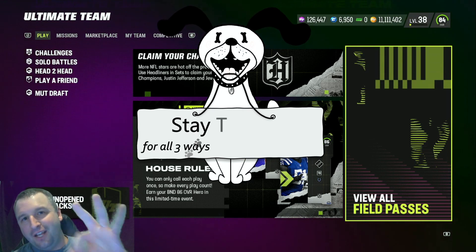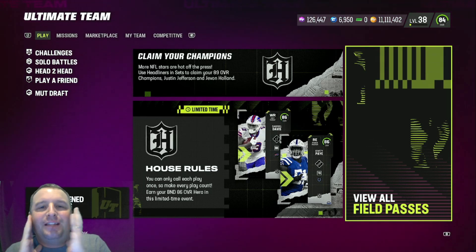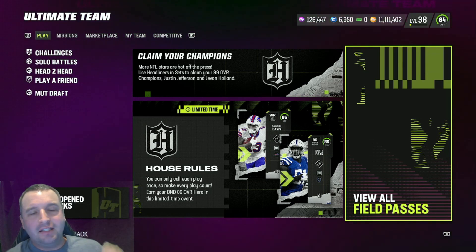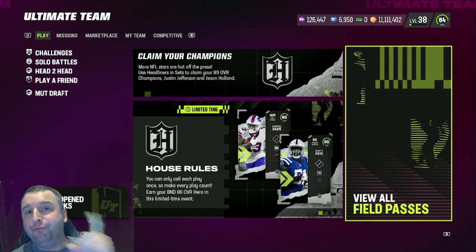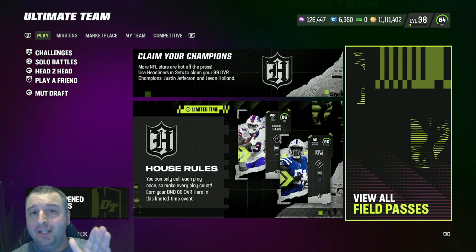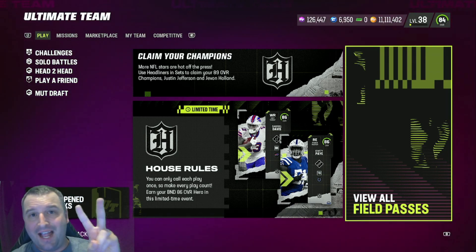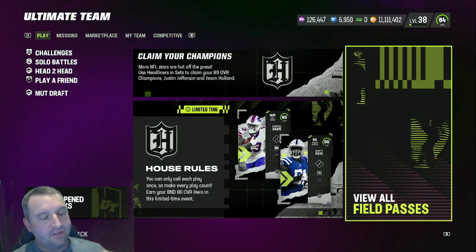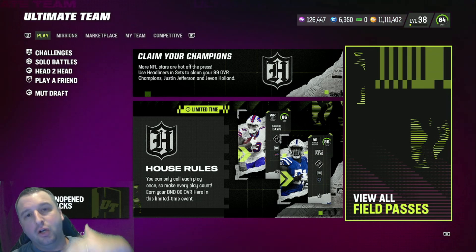There are going to be three different ways to attack this promo. The first way is always the easiest and best method possible, and that's just snipe and repost. We already know they're going to have a few different ways to get 80s. There's going to be 80s called underclassmen, 84s called varsity, and 87s called all-conference.